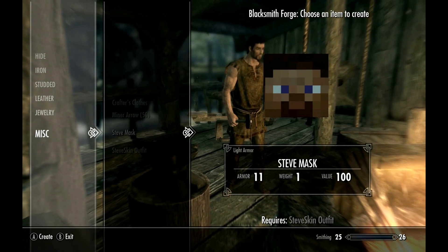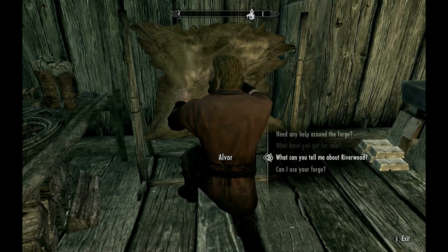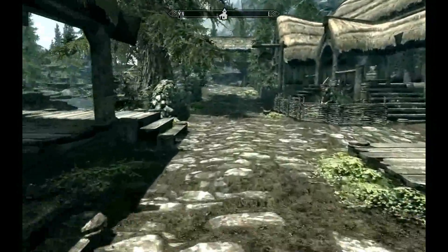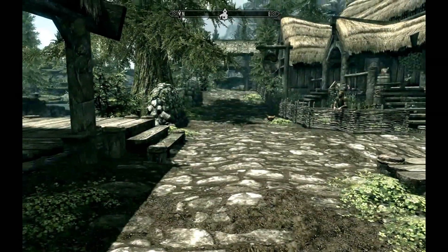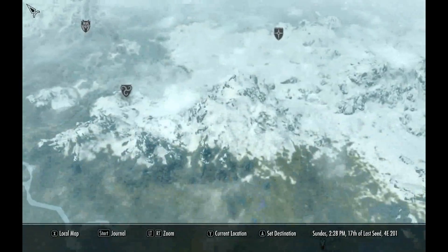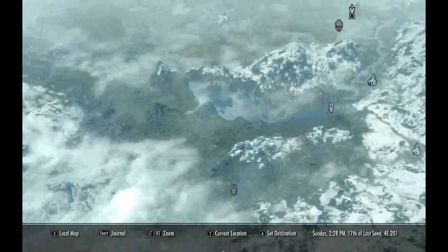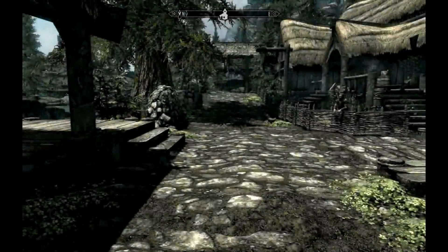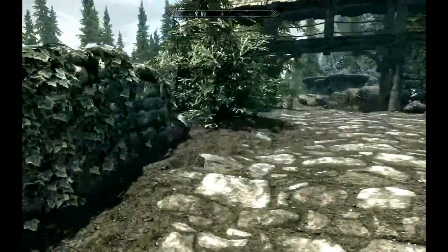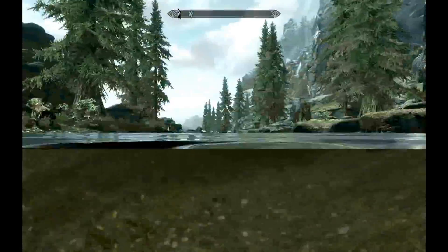Minecraft arrows, Steve skin outfit, leather strips, linen wrap, tundra cotton - we've got no money at the minute. There's a quick way to make money - let's go to the map and fast sprint. We can't fast travel to Dawnstar, so we're going to run there. With the new super speed we should get there pretty quick - one of our Kryptonian powers.